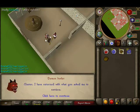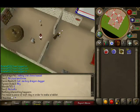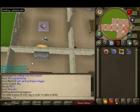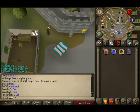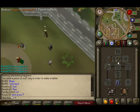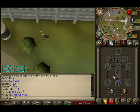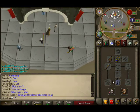It costs 10k for every 4 trips the demon butler makes to keep him going. Now once my guy gets there, I will show you. I am wearing a games necklace which you don't need. Staff of air. Spottier cape can be good. Boots of lightness. And penance gloves can be another item that reduces weight, so that you get your run energy back faster. But this is not required.